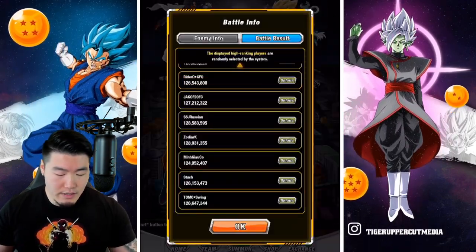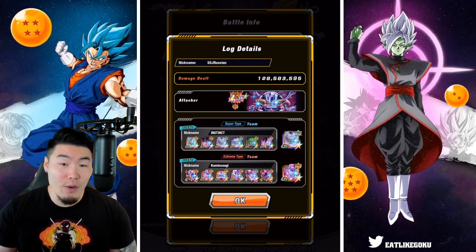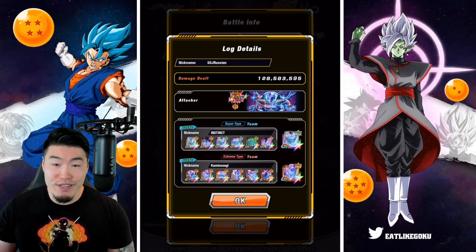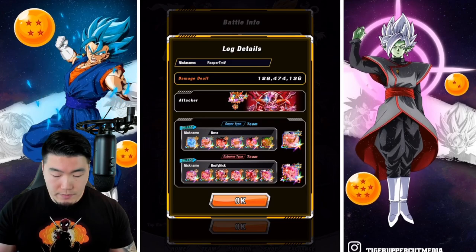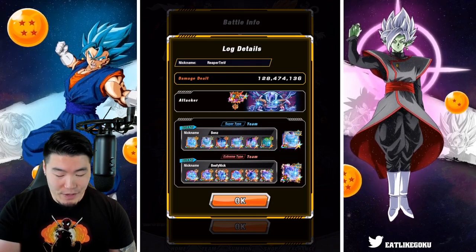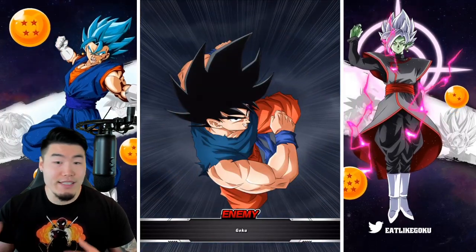Taking a look at some of the other scores: SSA Russian with 128,583,000 — once again LR first form Frieza, mostly Piccolos, although he also has the Kid Gohan and the exchange Vegeta and Krillin, and then the AGL Piccolo for the connector on the extreme side, all Friezas, and then full power Frieza. And then we also have Reaper TMV with a very similar setup: first form Frieza, Piccolos plus Gohan, Vegeta and Krillin, AGL Piccolo, all Friezas, and then AGL full power Frieza. So that essentially is what we're going to try to do today in terms of the setup, the attacker, and the teams.